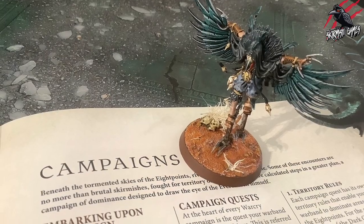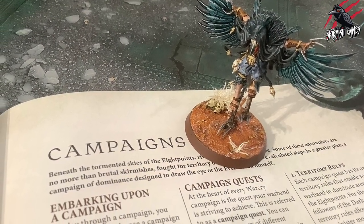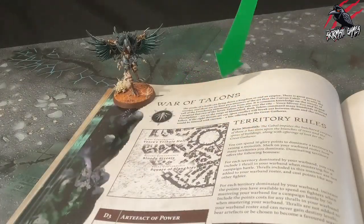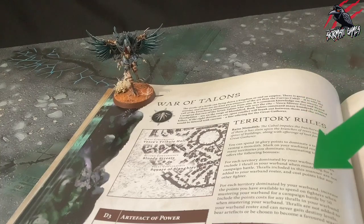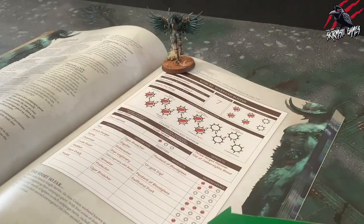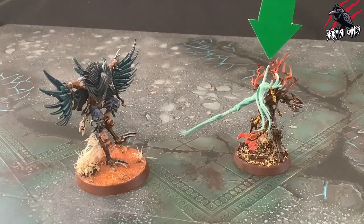Let's start with embarking upon a campaign. To play through a campaign, you will first need to choose a campaign quest and fill out a warband roster for your warband. Once you have done so, you are ready to challenge any opponent to a campaign battle.